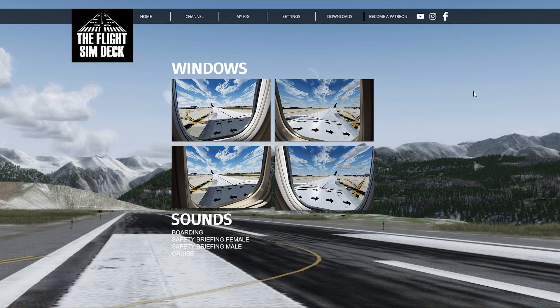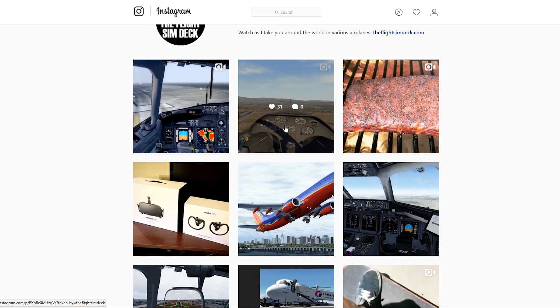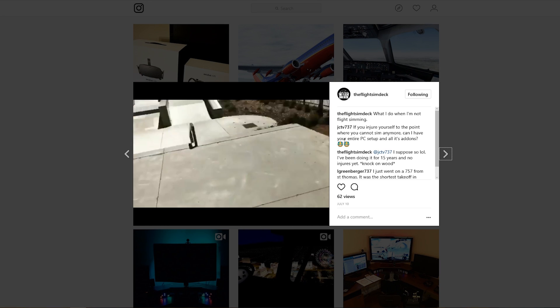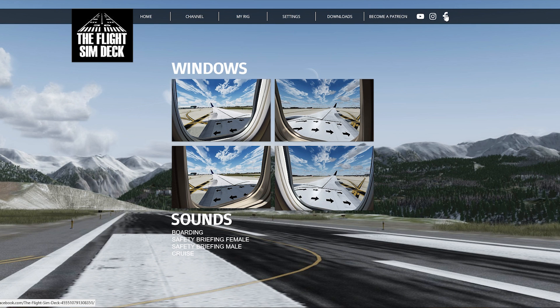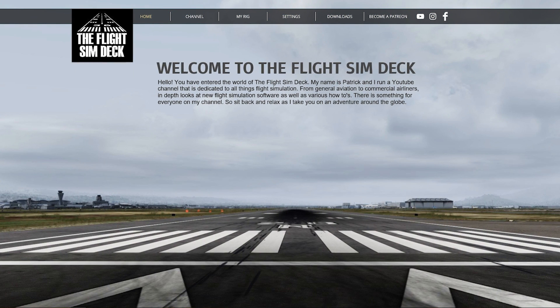This button goes to YouTube, and this one goes to my Instagram — a lot of people don't know I have one. I put a lot of aviation stuff from my simulator there, plus some extra stuff from my life. I also have the Flight Sim Deck Facebook page so you can head over there. If you'd like my settings, this is where they'll be very easy for you to obtain. Thank you so much for checking this out — hope it helps you. I'll see you on the next video. Take care.